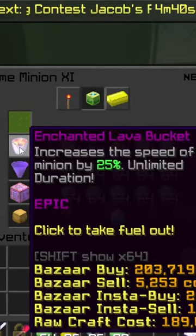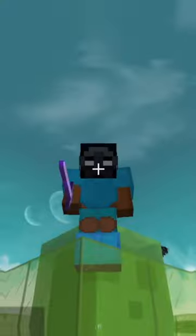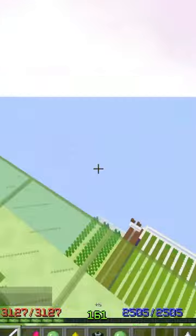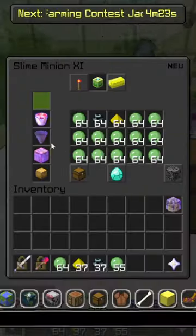And fuel, like Enchanted Lava Bucket, that's only 200,000. But how long do you need to be AFK for the minions to be profitable? Well, I left this minion AFK for one week and let's see how much money it made.